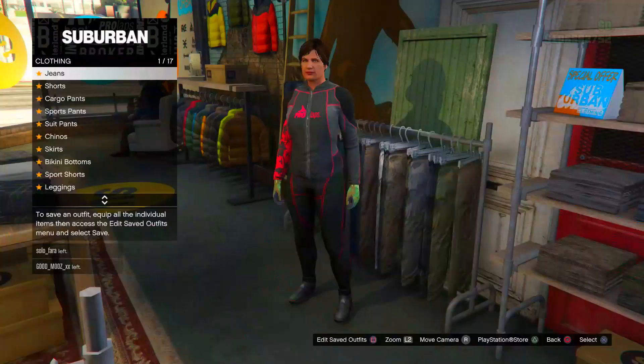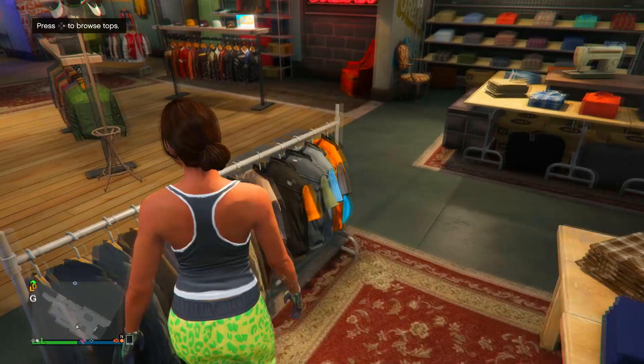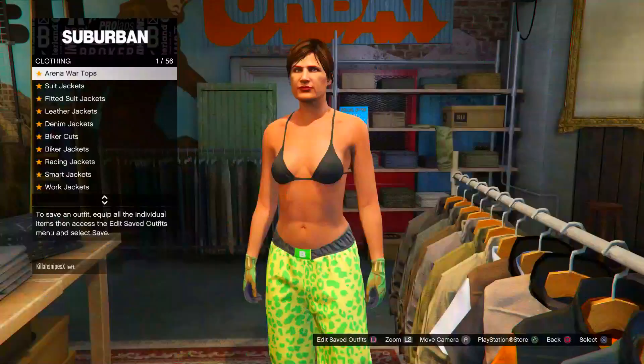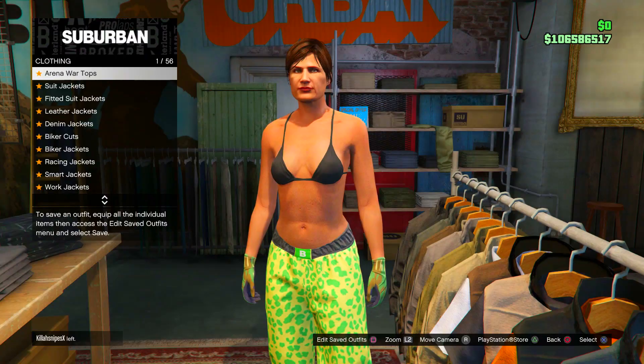Moving on to the second part of this outfit, head over to the pants section and go to the spotted muscle pants. Once you've got those on, head to the top section and go to bikinis. Purchase the black bikini. From there, go to the tactical jacket and purchase the very last tactical jacket — it should look like this.